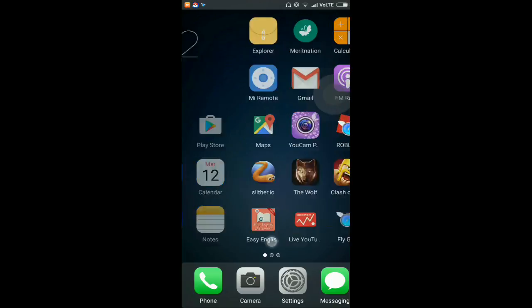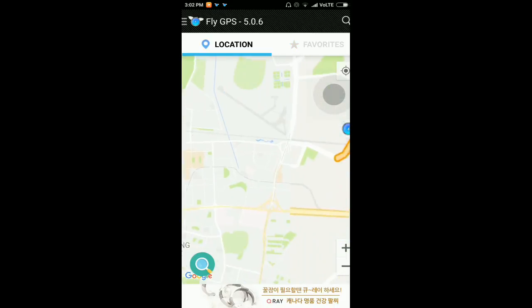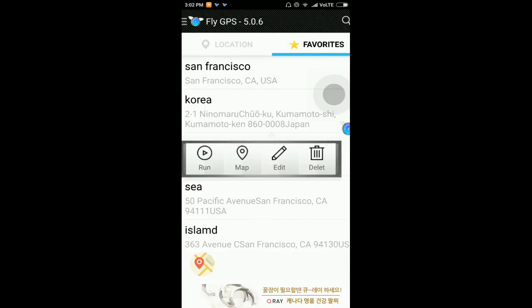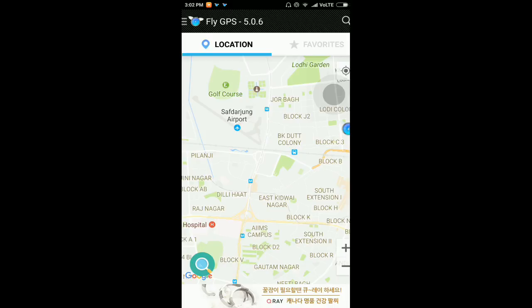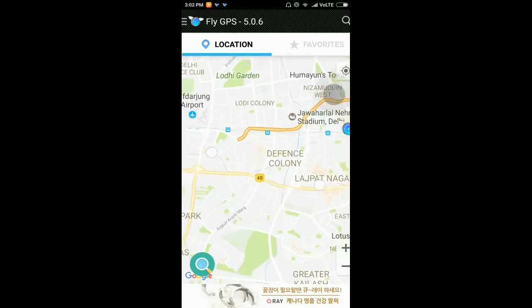So if you go over here, the app's name is Fly GPS. I've got bookmarked locations: San Francisco, South Korea because of the Snorlax event, a gym near my home, and a spot near San Francisco — somewhere on an island.